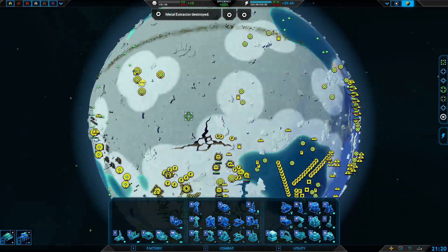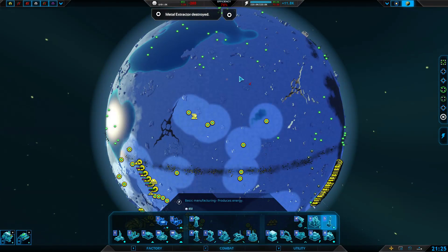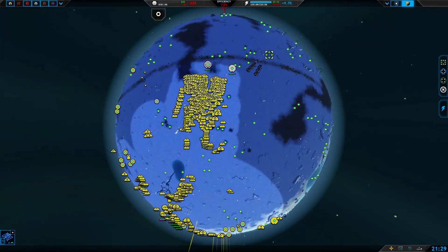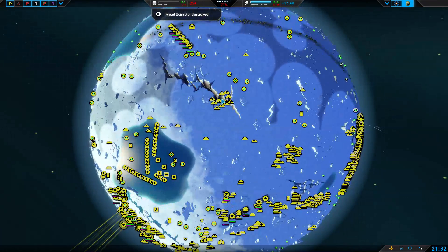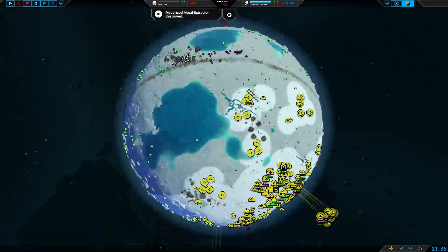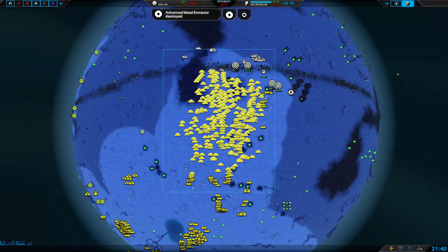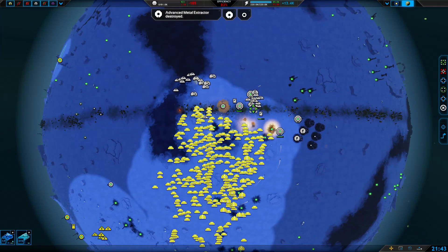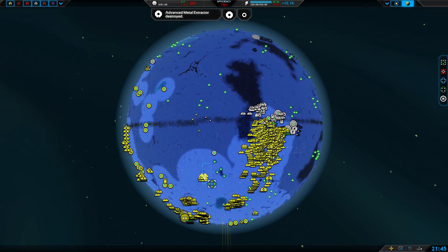Let's also continue getting air factories here — these air factories will produce solely hummingbirds for defense of the commander. The advanced radar is coming in. I really need that radar. An argument could be made that maybe I should lift off my commander into outer space, but I don't know about that. If we do enough economic damage we're pretty much set for life.